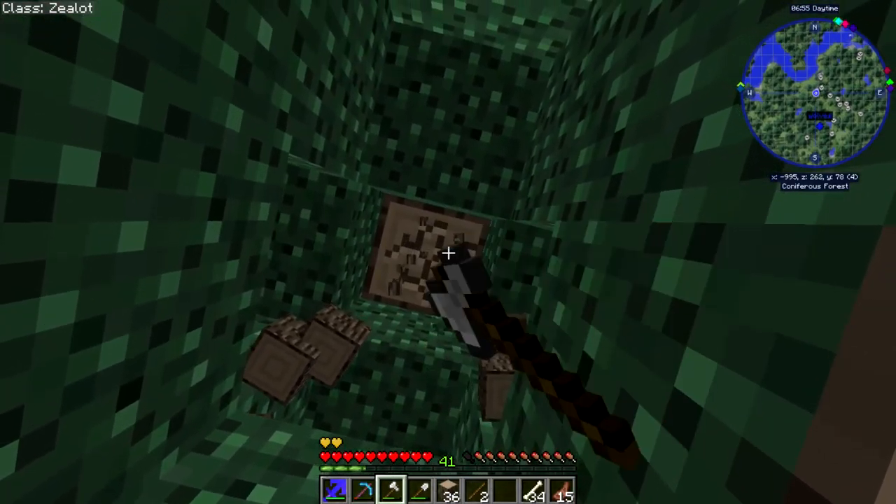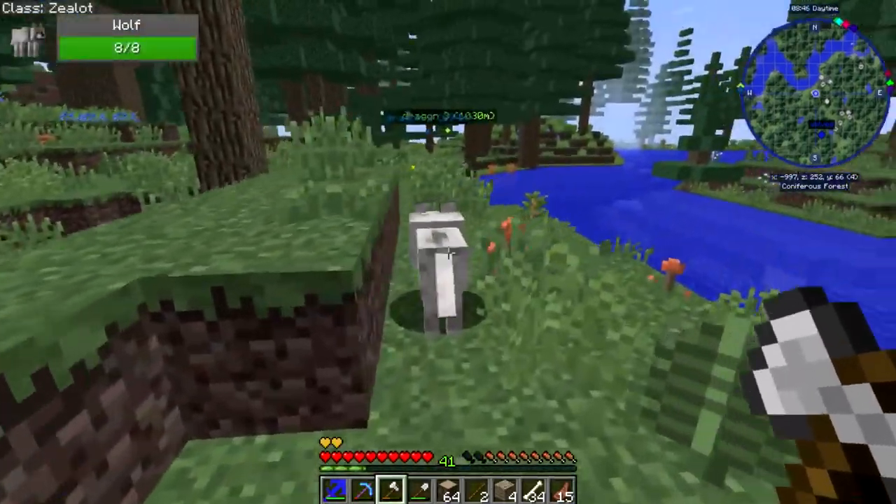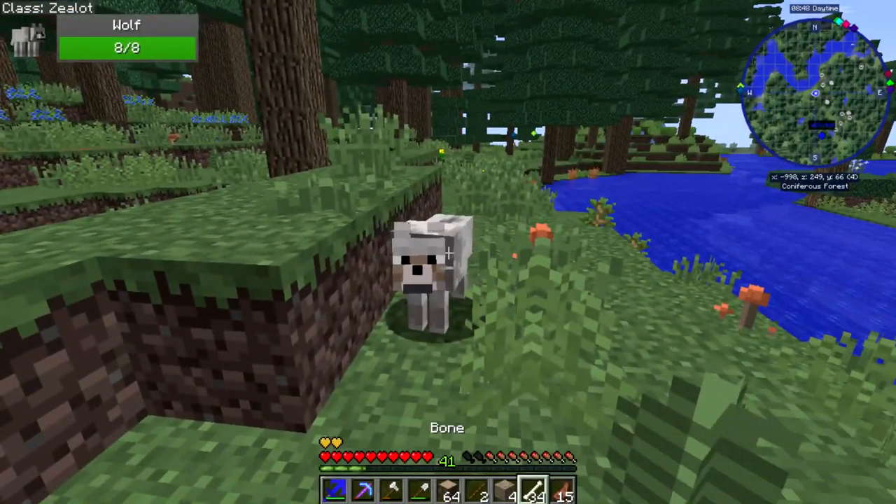Instead of having everything in my house, I'd like different buildings corresponding to what I want to do — like for example an enchantment house, so I can make that like a library or something. If you guys have any suggestions, just let me know down in the comments below.